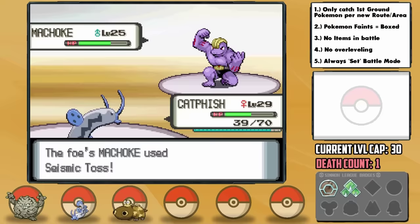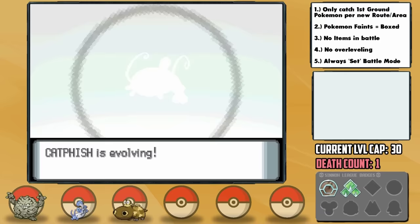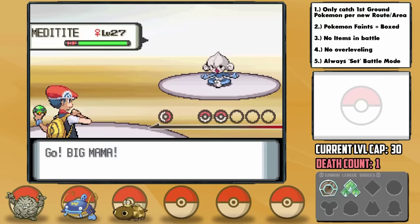It's time for the Fighting-type Veilstone Gym, and with our two new encounters I'm not feeling terrible about this one. The trainers are a bit of a struggle since Graveler just can't be sent in at all due to its Fighting weakness, and we also have two unevolved Pokemon. Along the way though, Catfish ends up evolving into a Whiscash, which should be a great help.